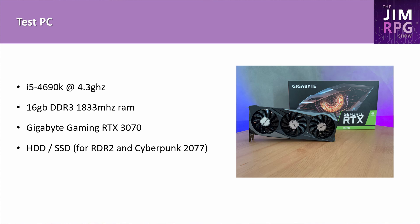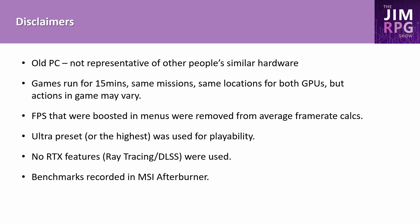Let's talk about the PC first. My PC is an i5 4690K overclocked to 4.3 GHz, 16 gigabytes of DDR3 1833 MHz RAM, a Gigabyte Gaming RTX 3070, a regular hard drive for four of the games, and an SSD for Red Dead Redemption 2 and Cyberpunk 2077. In terms of testing, I did go over the methodology in my previous video — I'll flick the slide up here — but you can watch that video for the full explanation. Let's get into the results.